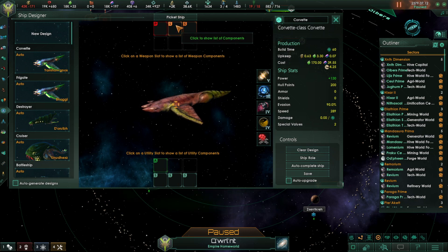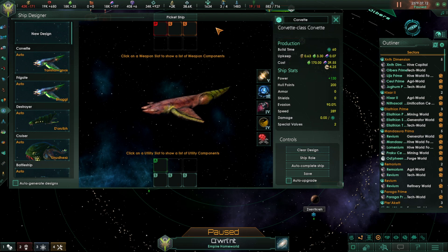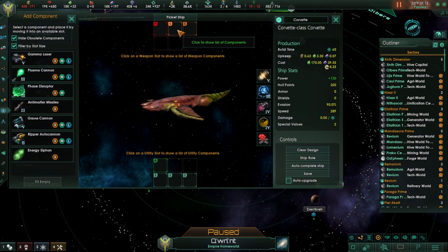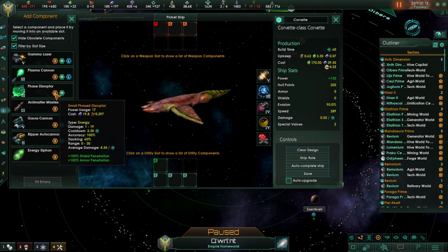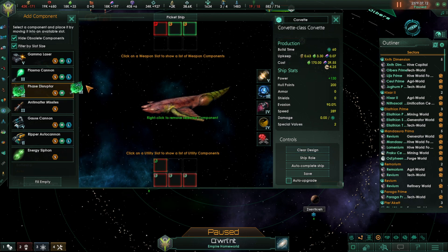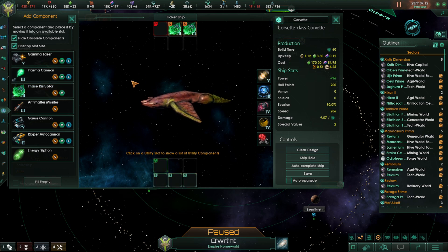Our first build is going to be the fighter class of Corvette, and we're going to use the picket ship as our build palette. We're going to start with our S slot, which is going to be the disruptors. These things are fantastic for shield and armor penetration, so they're going to cut through the defenses and do some serious damage to the enemy ships.